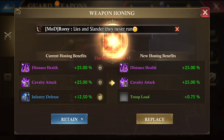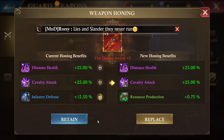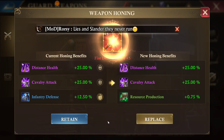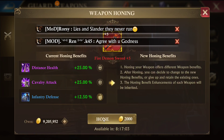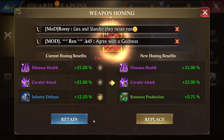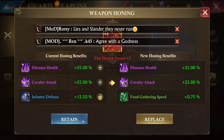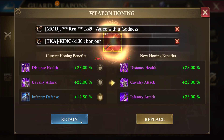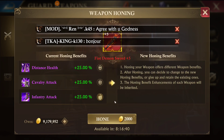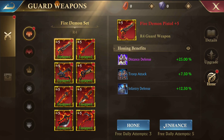Since we're on the test server we're going to keep going for that final purple stat. This one looks like it's going to be more expensive than the others. It ended up taking us 58,000 gold to get three purple benefits on this weapon.